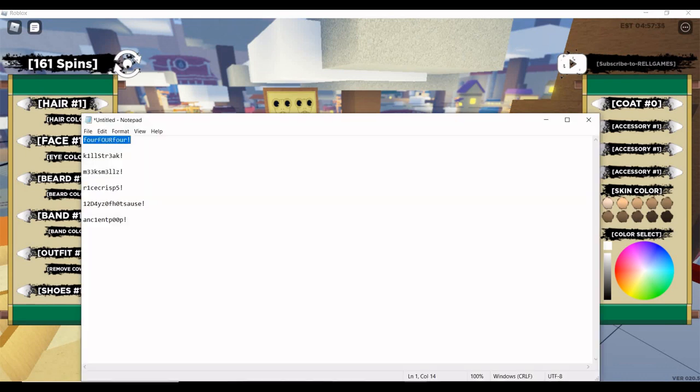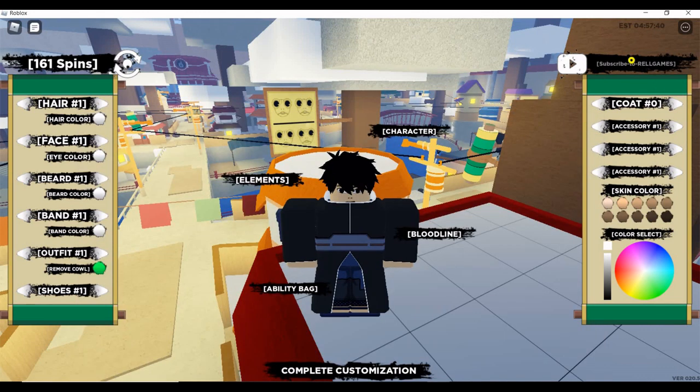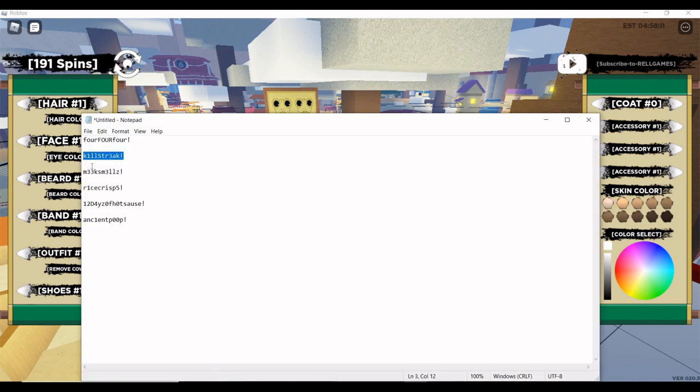The next code is 'killstreak' — spelled as: lowercase k, the number 1, lowercase l, lowercase l, capital S, lowercase t, lowercase r, number 3, lowercase a, lowercase k, then an exclamation mark. That gives you another 40 spins.